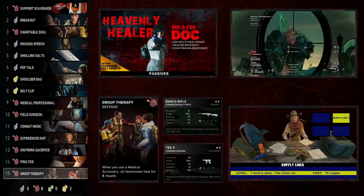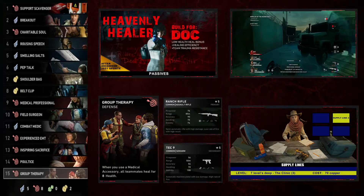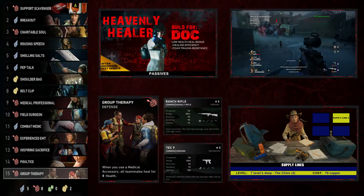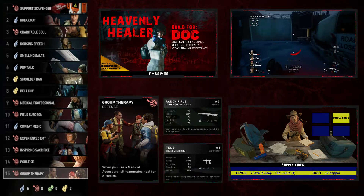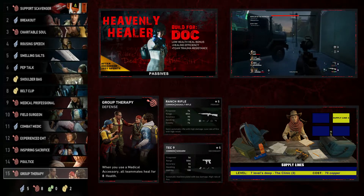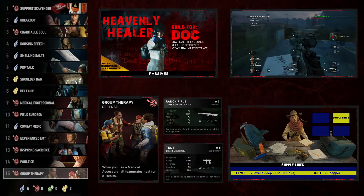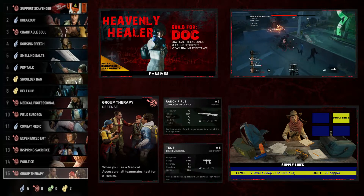We end the build with Group Therapy — when you use a medical accessory, all teammates heal for 8 health. It's not the 20 health from the last two cards, but it's something, and that's why it's at the bottom of the deck. It still complements this deck very well. That's my Heavenly Healer build for Doc — I had a lot of fun playing around with it and my teammates absolutely love me when I play Doc.